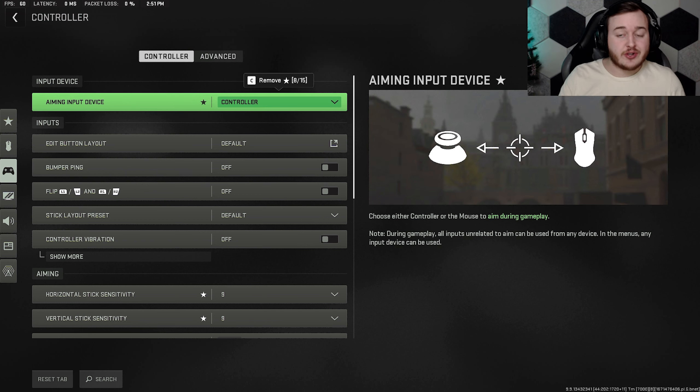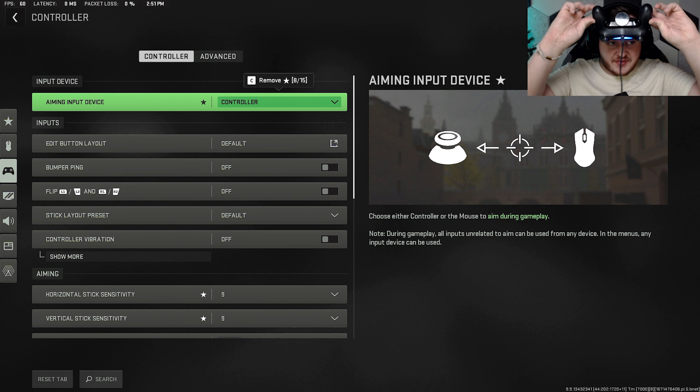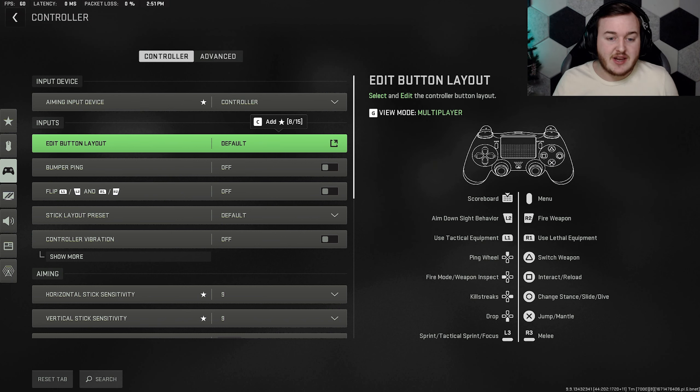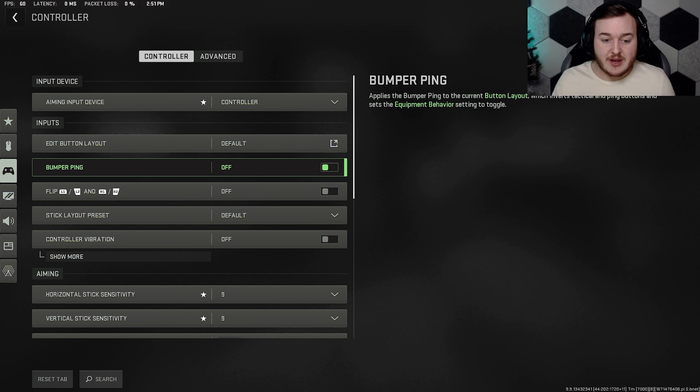We're going to start off with our input device — I'm a controller player. I play with a regular PlayStation 4 controller with the PlayStation back button attachment. It's kind of like a Scuf; I have paddles. My right one is to jump, left one is slide and crouch. Let me know in the comments what you play on. For the button layout, we have default.